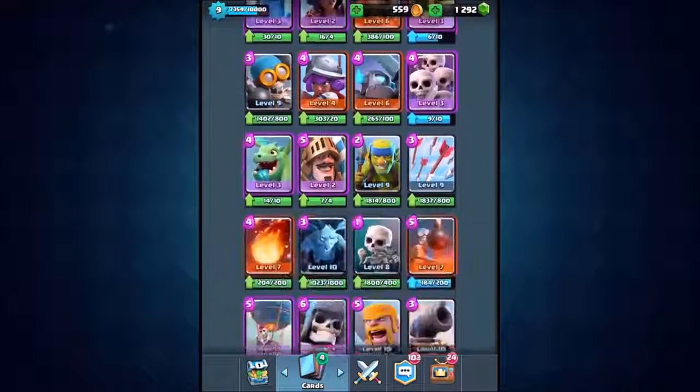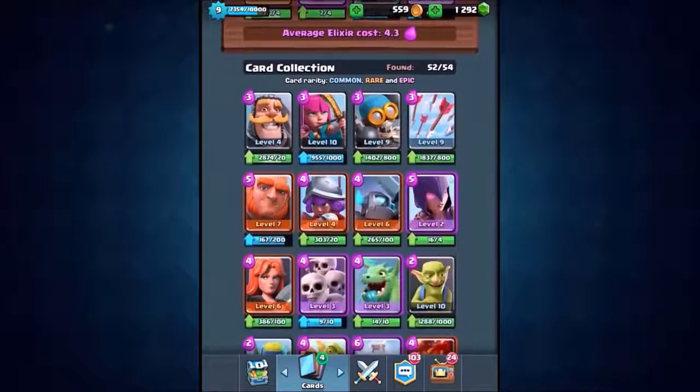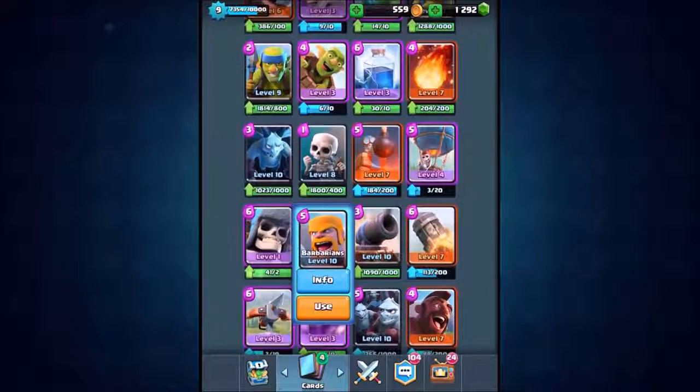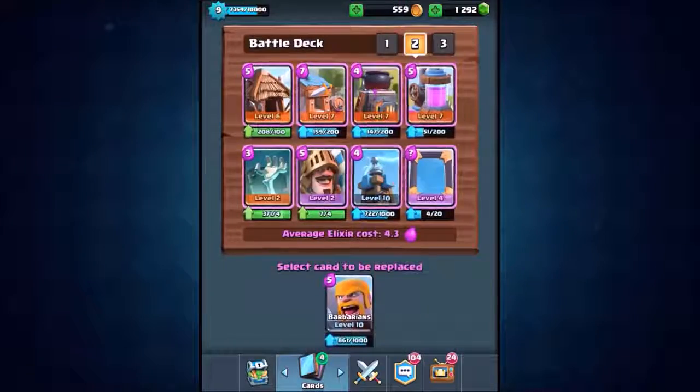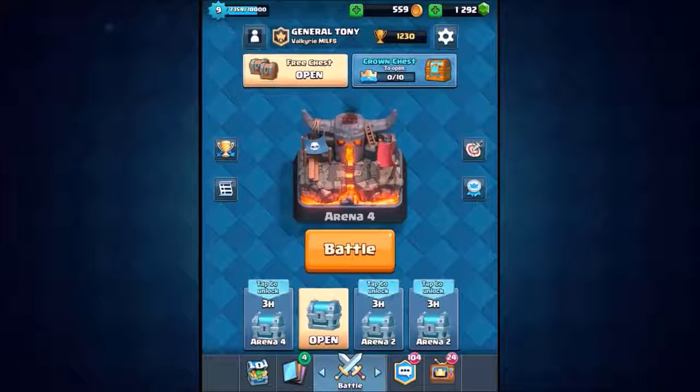Three, two, one — boom! We got the Prince! Not bad. We're going to do it again: three, two, one — boom! We got Barbarians. Not bad — barbarians in a barbarian hut. So that is the army guys, we're going to go do some trolling inside of Pekka's Playhouse as we push our way back up into the Legendary Arena.